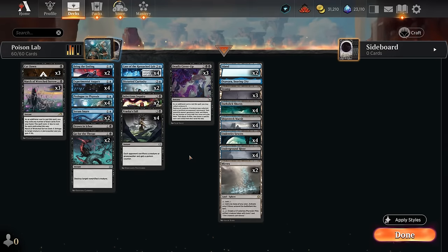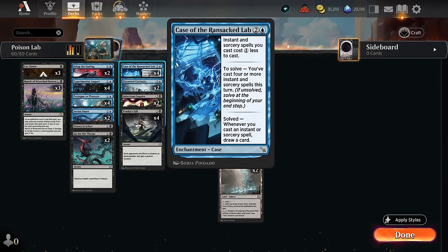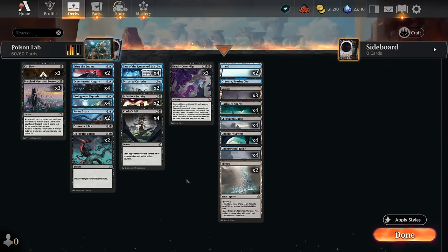Hello and welcome to another Standard Games video. Today we're going to have some fun in the play queue with this blue-black poison deck built around Case of the Ransacked Lab. This three-mana enchantment makes instant and sorcery spells cost one less to cast, which is perfect for a deck full of two and three-mana instants and sorceries. To solve the case, we need to cast four or more instant and sorcery spells during our turn, and then end of turn it's solved. From then on, whenever we cast an instant or sorcery spell we draw a card, and of course the eventual goal is to poison the opponent to death.